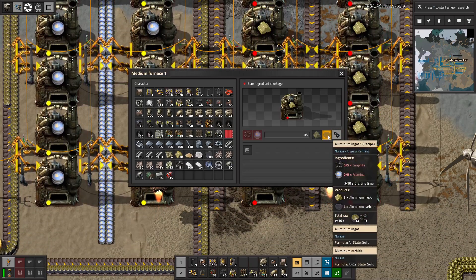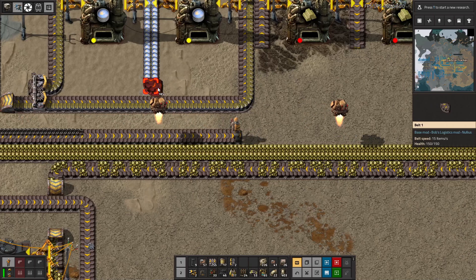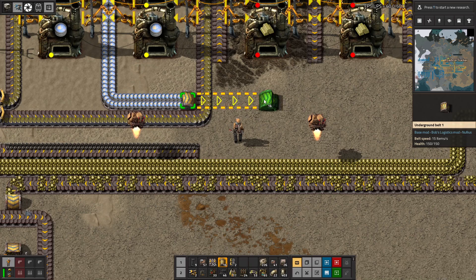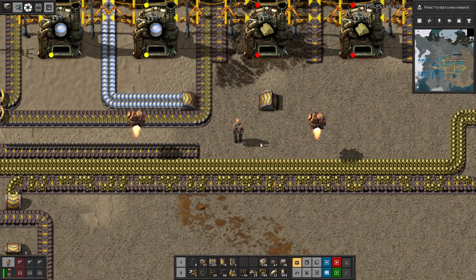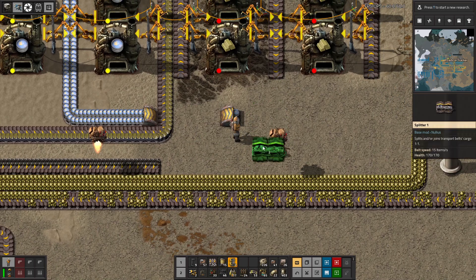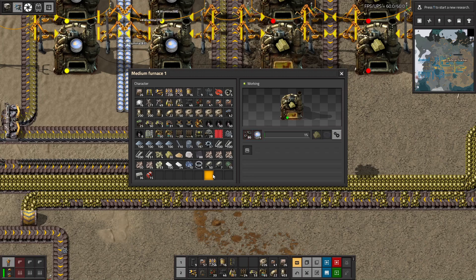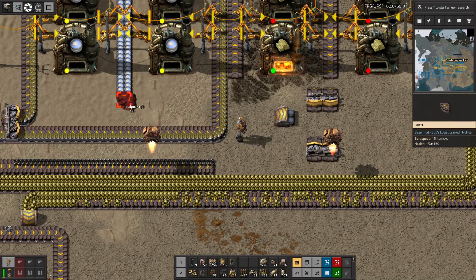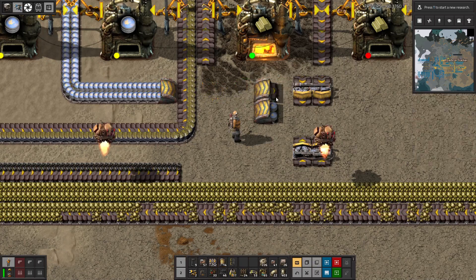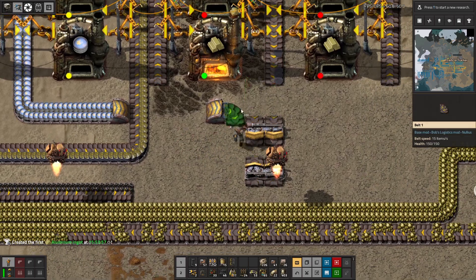The graphite is less — it's not substantially less though. I'm gonna be lazy. It's likely that this is not the optimal solution, but it is a solution that will work. First aluminum ingot created!